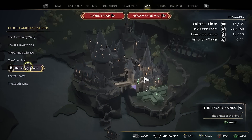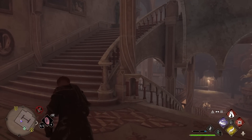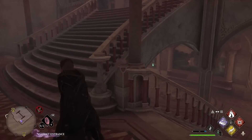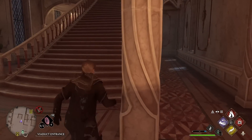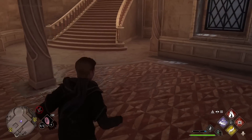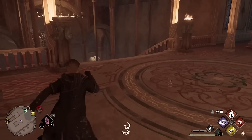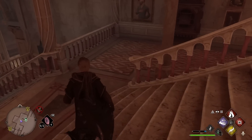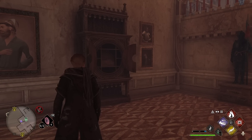For key number four, go to the Library Annex again but this time go to Central Hall. When you are at Central Hall, come up the stairs — it doesn't matter left or right — and keep going up to the top underneath this staircase. At the back you will find the key, and it is going to lead you back down the stairs to the cabinet. So that is key number four.